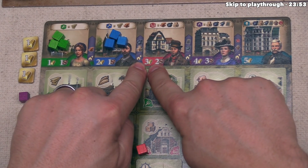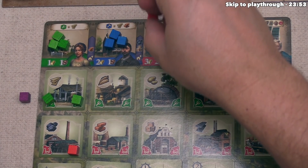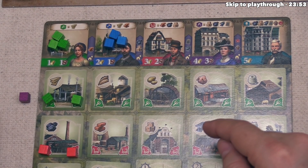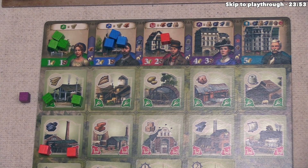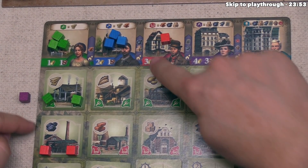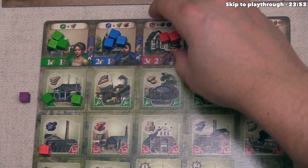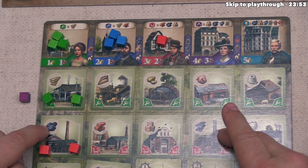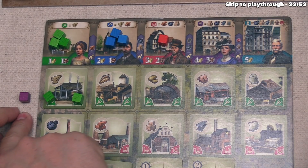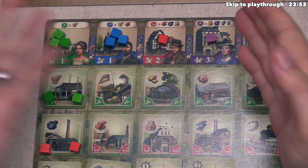The red workers have a three gold cost — you can spend three gold to take a red worker from wherever it is and place it back where you can immediately use it. This is also helpful if you need to free up a spot: if you've filled both spots on your coal factory and need more coal but lack trade tokens, you can spend three gold to refresh a red cube, free up a spot, and gain the coal you need.